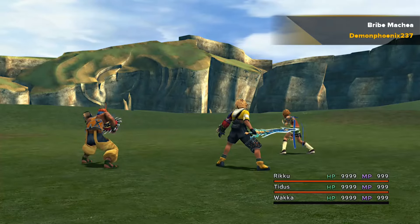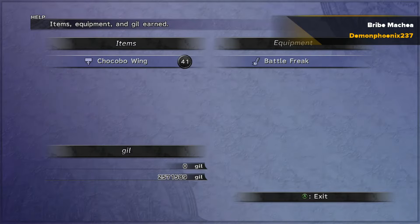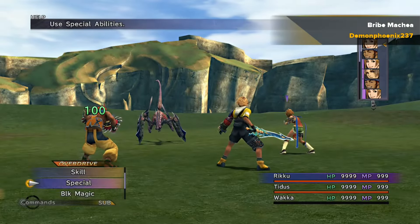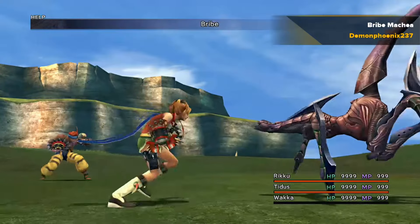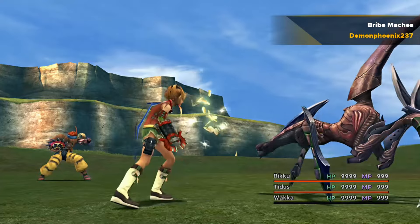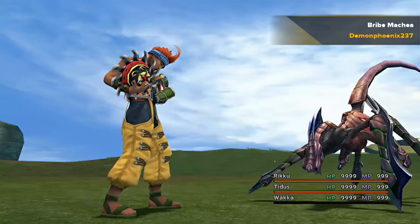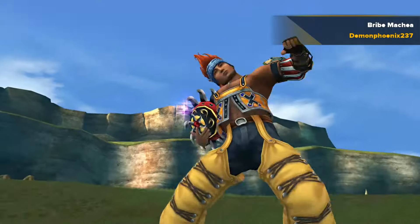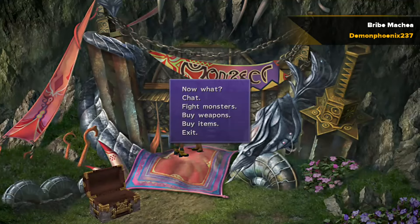To get Auto Haste, you need to have caught a Machea from the Omega Ruins as part of capturing, and then you can bribe a Machea. The recommended amount is 360,000 gil and that should get you 60 Chocobo Wings, but there's a lot of variation with bribing. It's best to save first and then try bribing for around 200,000 to 250,000 gil to get a medium amount of around 40 Chocobo Wings. You need 40 to customize Auto Haste. If your bribe fails, you can bribe for one gil at a time until they go away and it still counts. You also get 99 Chocobo Wings for capturing one of every enemy in the Thunder Plains.